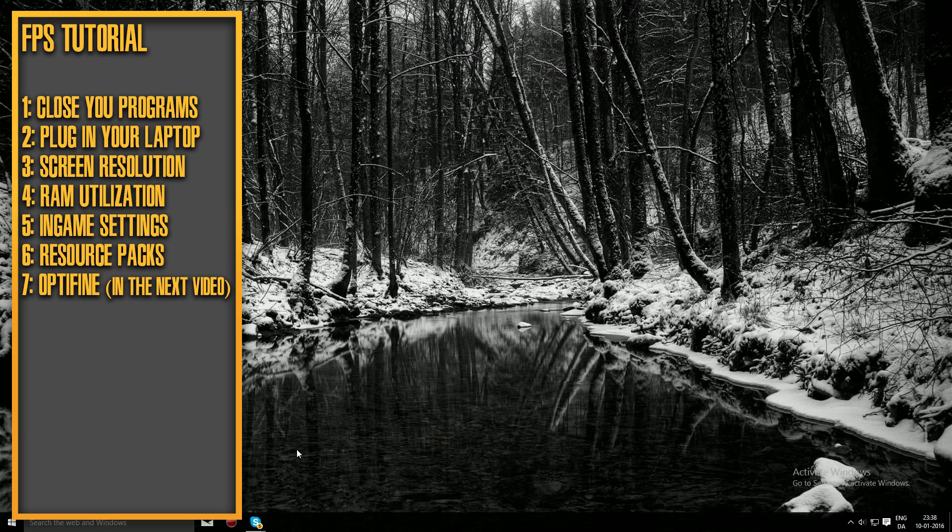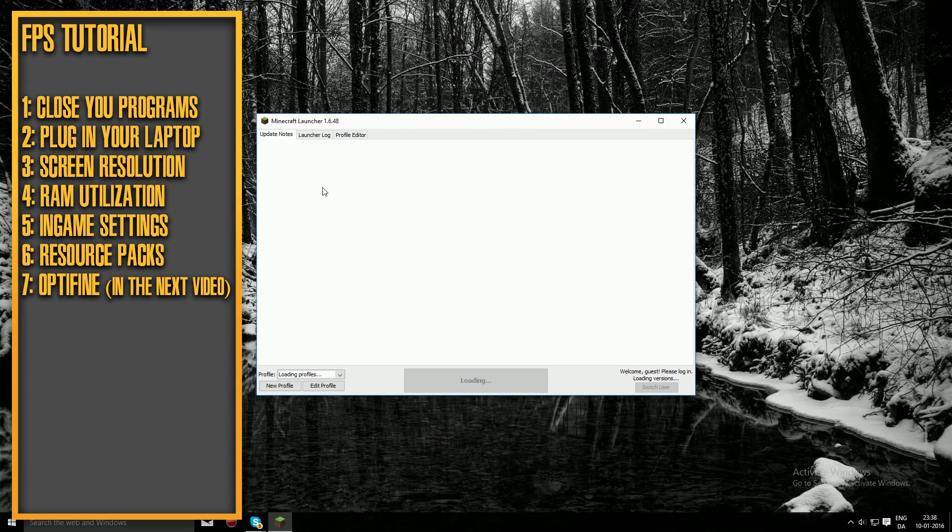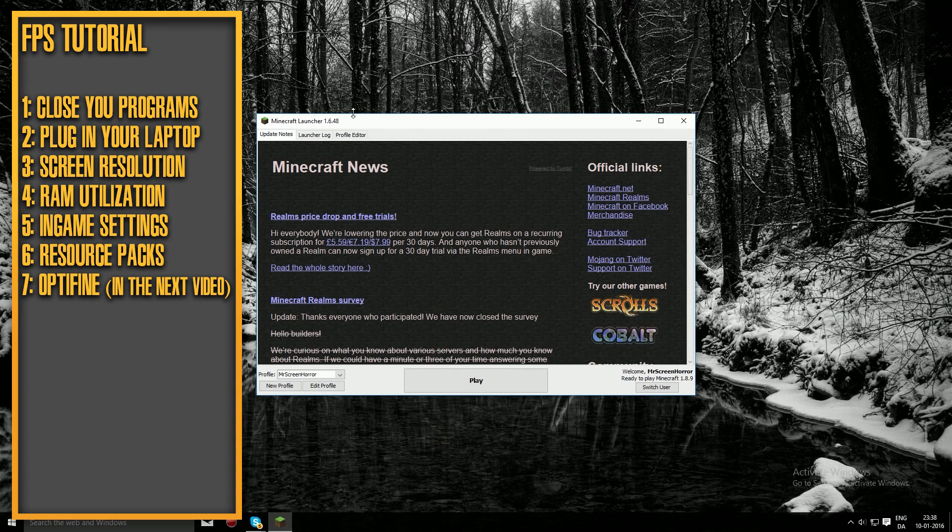That's the tip for system optimization. You can also use a game booster app, which you can get from the internet. Now let's go over to the Minecraft launcher. As you can see, the launcher is open and we can select a profile here.